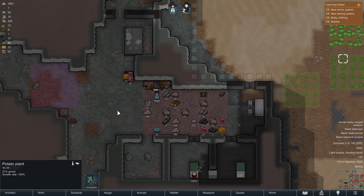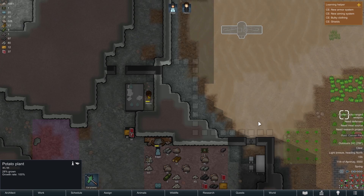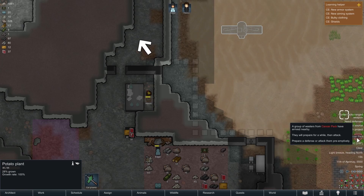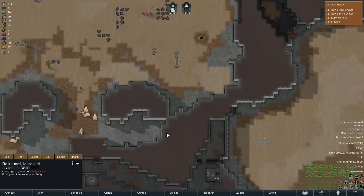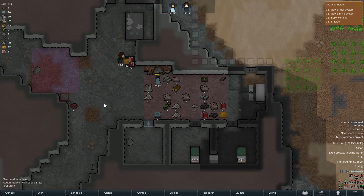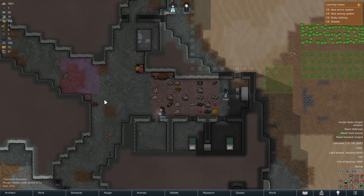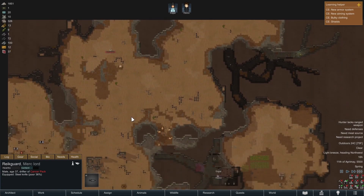I think we also need to consider getting some ranged weaponry sooner than later, because guns and things like that are very powerful. Speaking of — this is a simple guy-with-knife scenario. For now let's just prioritize building, and we can hopefully just convert this immediate raid into a prisoner.